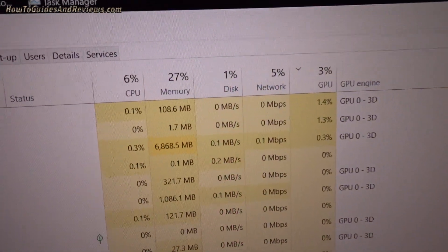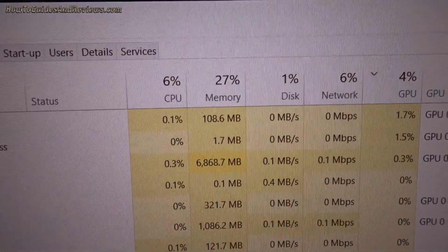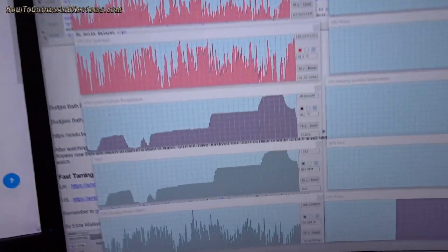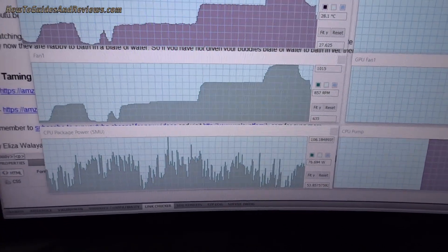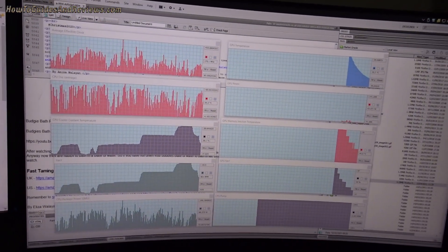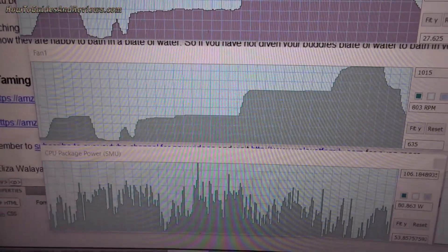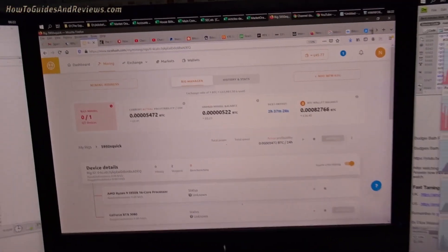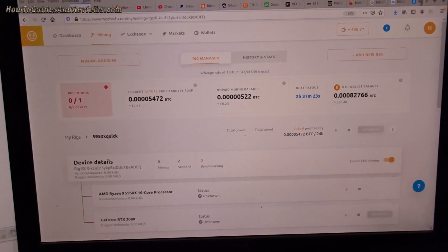Task manager shows 1-3% GPU usage and about 6% CPU usage. That should ramp up to 100% when mining. I might have to run the Corsair app to ramp up the CPU fans, but I don't like running that because it's a CPU hog. Let's go to NiceHash and run it and find out how profitable it is to mine with a 5950x. Normally I'd just stick to the RTX 3080.